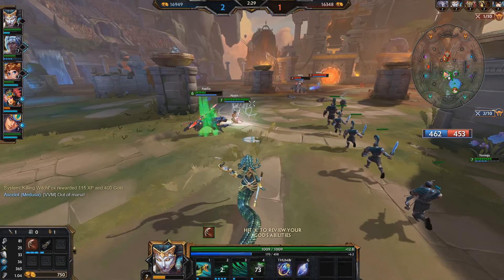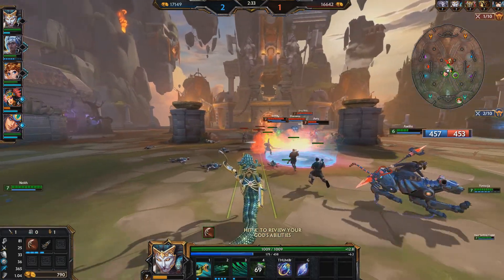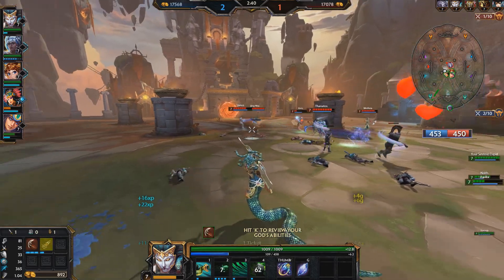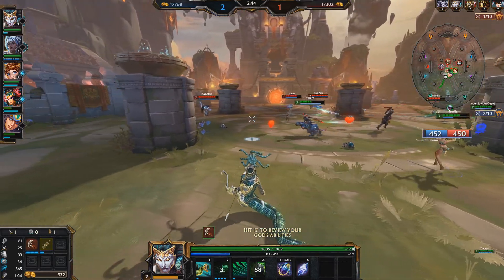First off we've got Rage equipped, which gives physical power plus 20, critical strike plus 30. The passive on Rage: killing or getting an assist on an enemy god gives you one stack; each stack provides plus 3% critical chance; stacks are permanent and stack up to five times. Quite tasty.